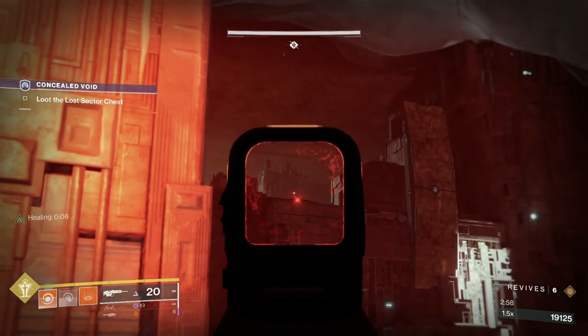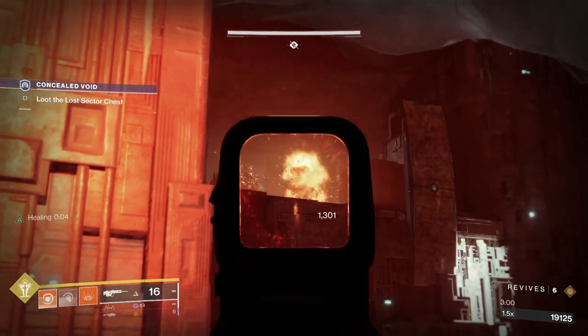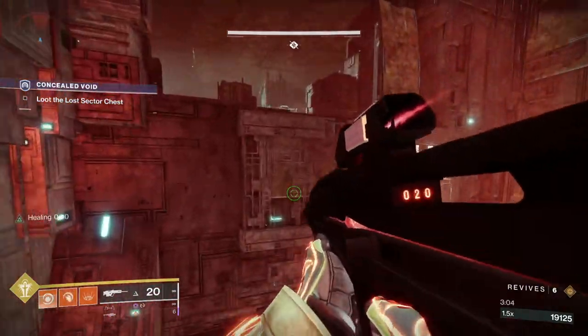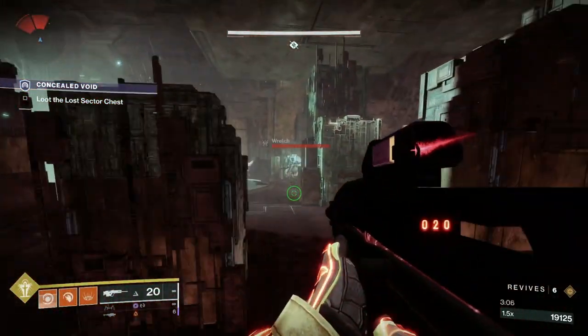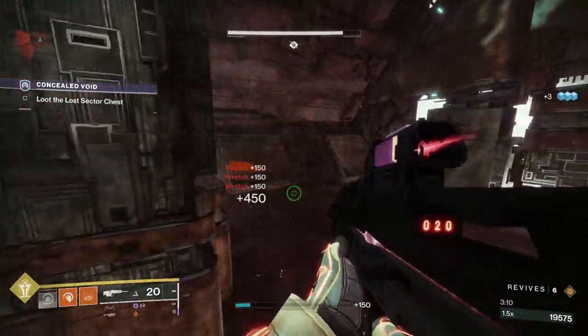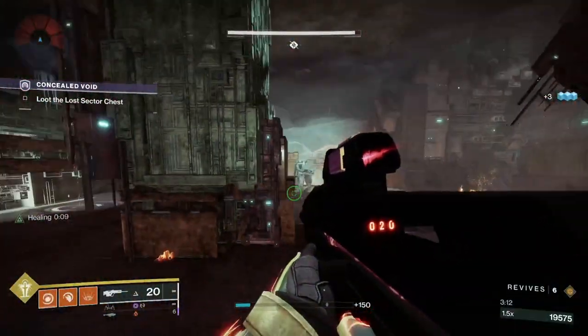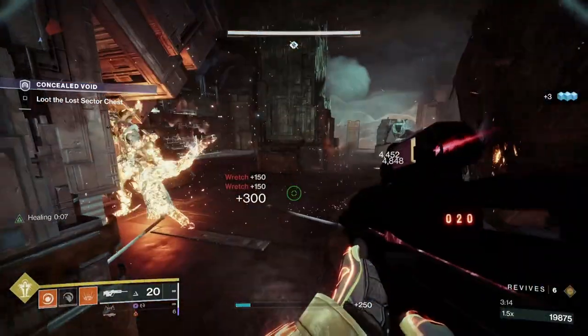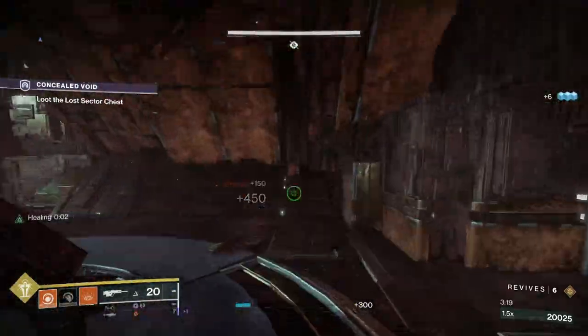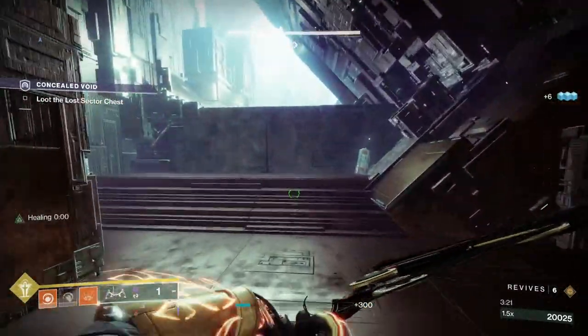There's one mine left over there. The reason I like to shoot that is because every time I jump out here, you've got these Wretches who will run in at you and they can skewer you so fast. It's surprising how many times I've died there from those idiots, so you want to be careful of that. The mine that drops there will slow them down. That's that section done — onwards and upwards.